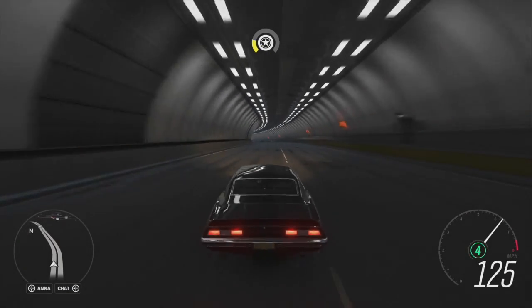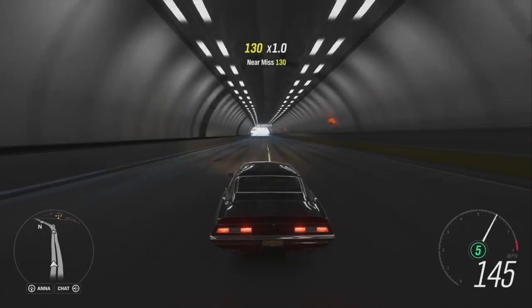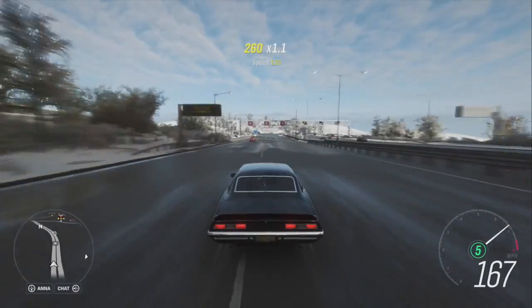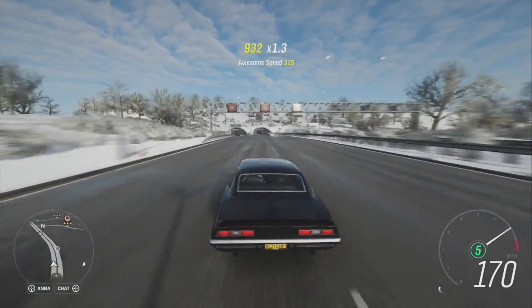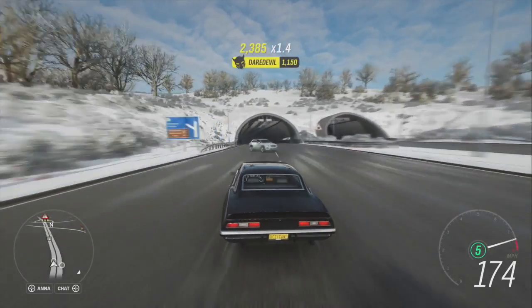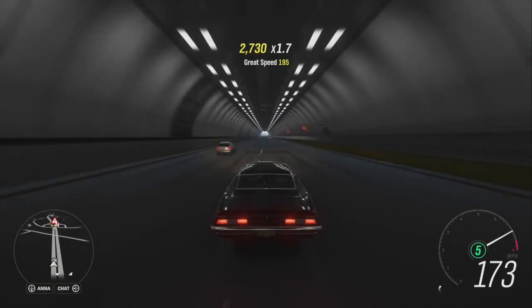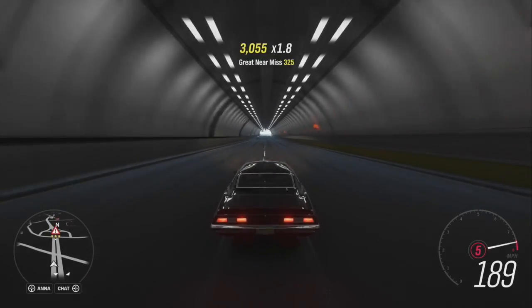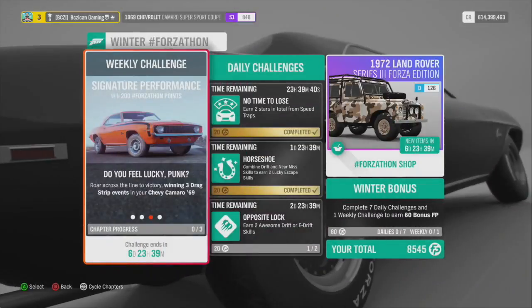We're going to do our 10 speed skills and then jump to the next challenge. Once I get my first one I'll show you it's working and then we'll continue. Great near miss, awesome speed, great near miss, daredevil — I just spawned right in front of me. There we go, we got that one done.